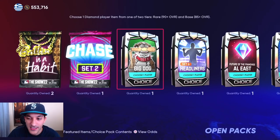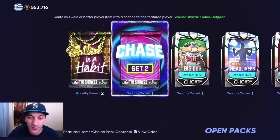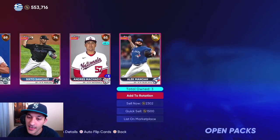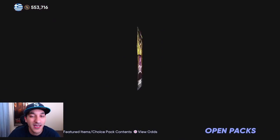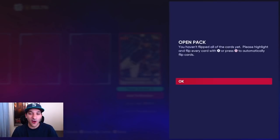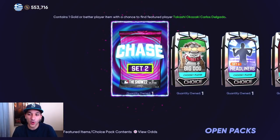On to the two Ballin' is a Habit packs — we get a gold, and Manoa might be a diamond candidate. Last Ballin' pack — wow, these packs were so bad, so so bad overall.